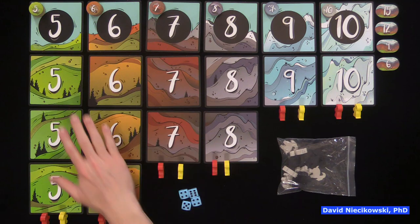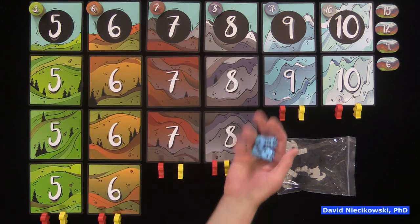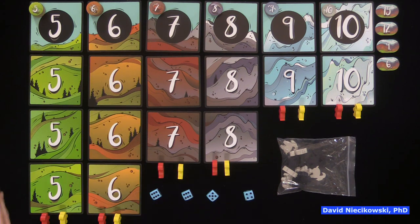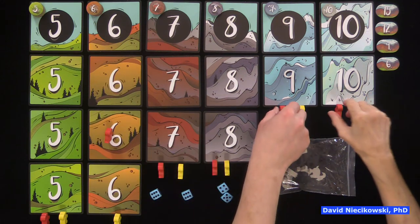So this is a push your luck, score the most points game, where each player will have a set of goats. You set up the board like this, numbered five through ten. You're going to roll these four dice and make different groups — you can have one die in a group. Here I can make two sixes, a five, and if I do a four, that means I'm not moving a goat because there's no four mountain. But I can make it a nine, so I can move my goat up two spaces on six and my nine goat up one.